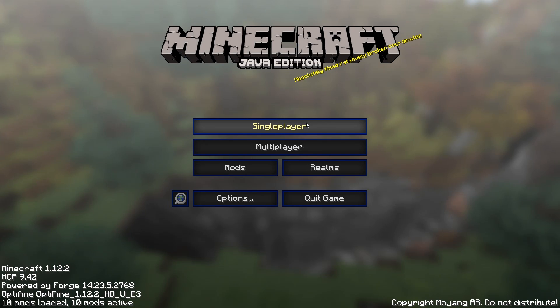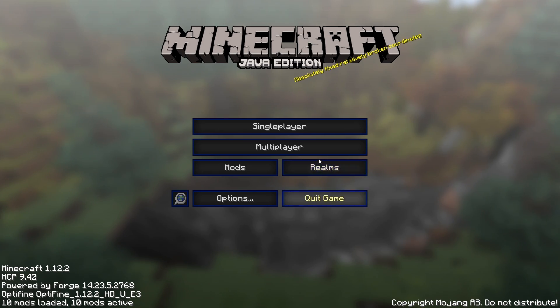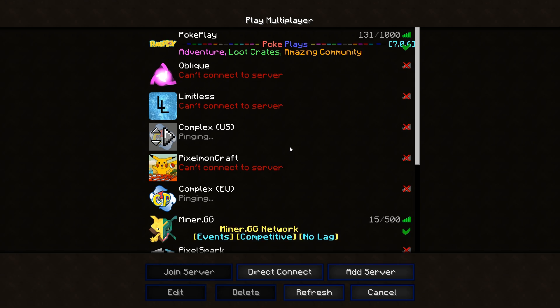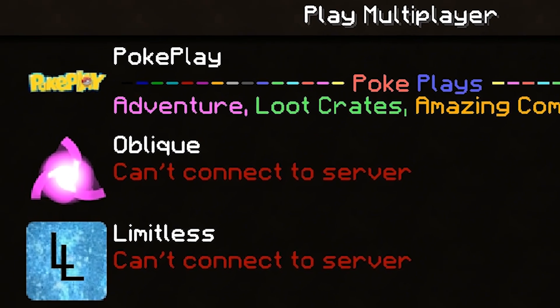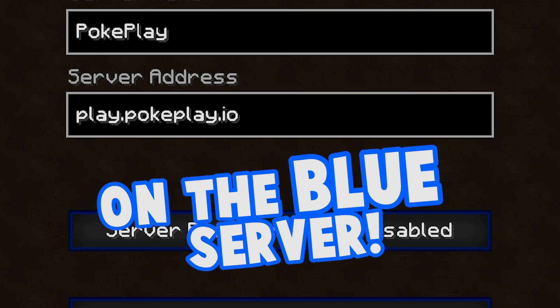Now that you've done that, you've got Pixelmon safely installed. You can either create your own world or you can go into multiplayer and find the PokePlay server, because that's the one Jordan and I are playing on right now. We are sponsored, so go ahead and join the Survival Blue server.